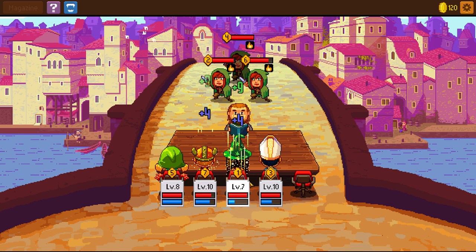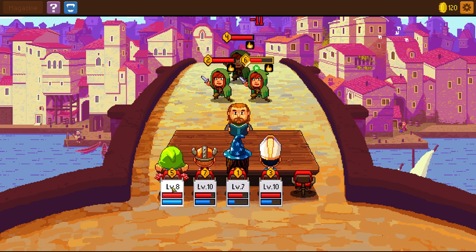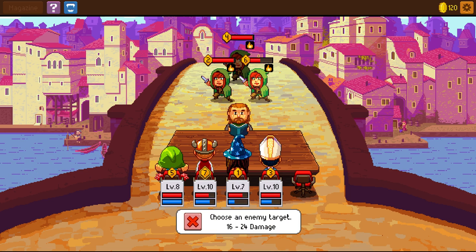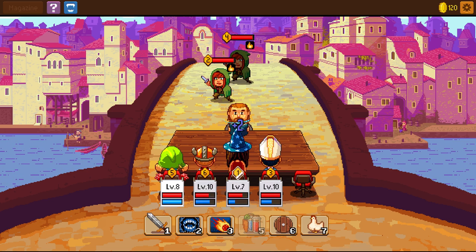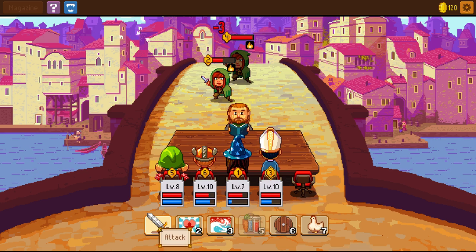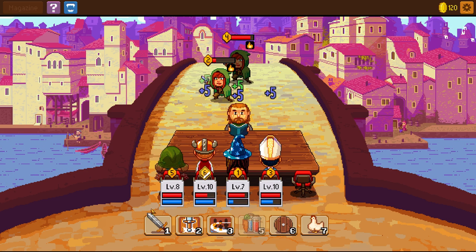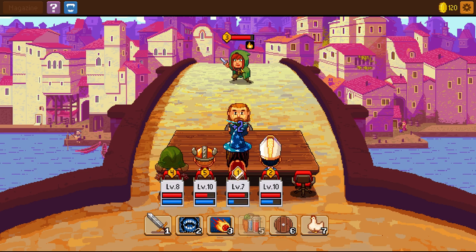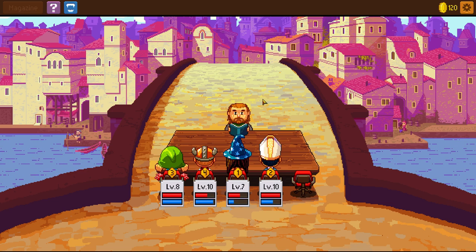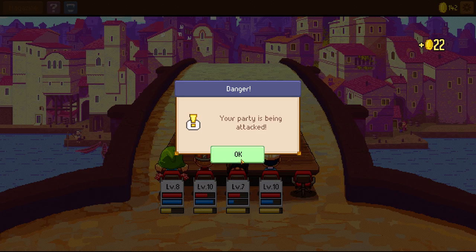May as well purge — heal everybody a little bit. Actually it would be better to rest with him than purge. We are better to rest than do anything else. May as well rest — just get my mage back up because I'm worried the mage is going to die. That's just the additional healing I never thought about before. 936 experience plus the quantity bonus.